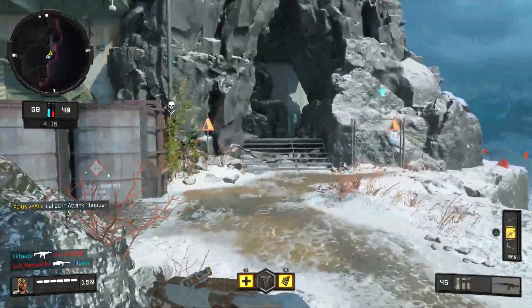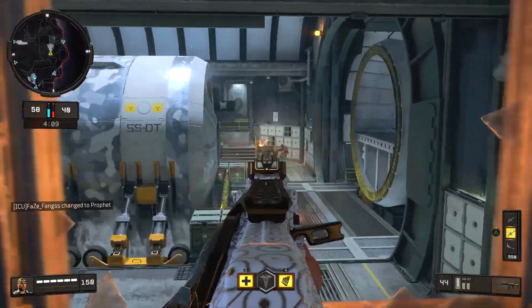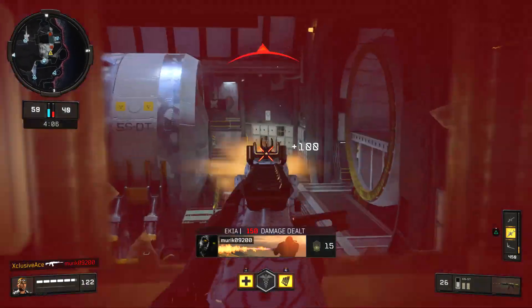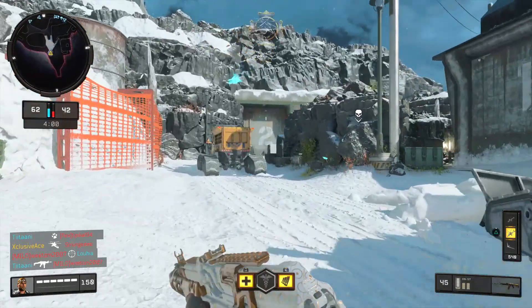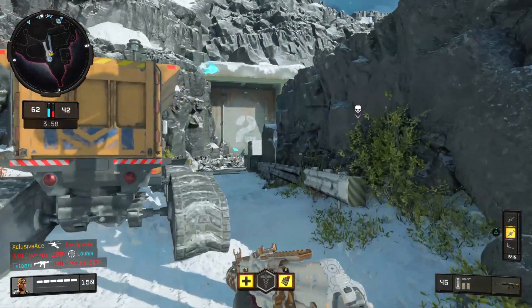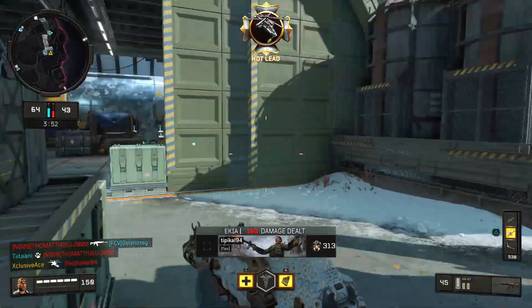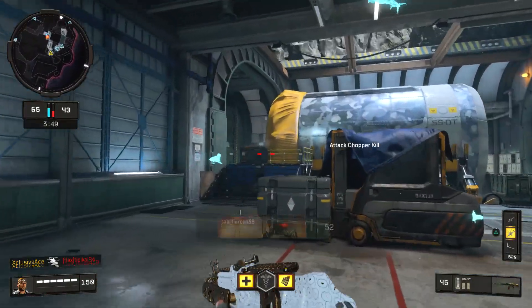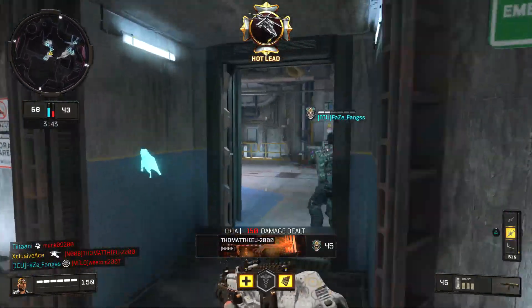There is one more very important thing to note: since the addition of Zero and her Ice Pick, which of these streaks are hackable? With her Ice Pick, Zero can actually take a streak so it becomes hers and starts killing you and your teammates — even if you were the one who called it in. The Sniper's Nest is not hackable — the Ice Pick will simply destroy it, which is fine. The Attack Chopper, however, is hackable. You can actually see Zero hack one of my Attack Choppers in the gameplay footage for this video, and it killed me a couple of times.